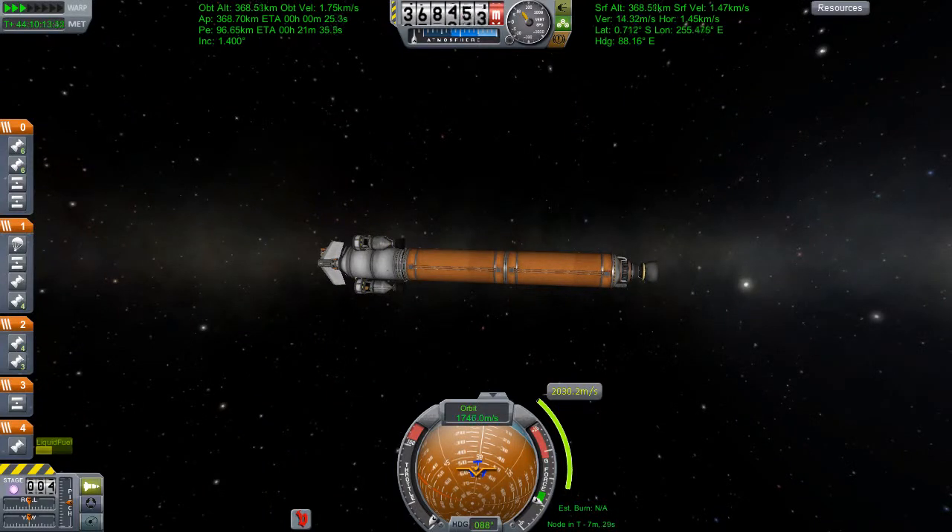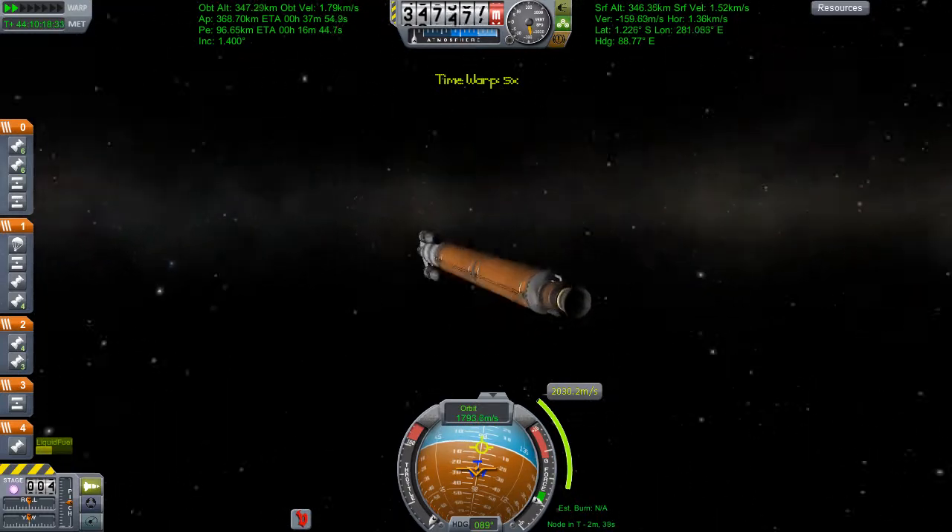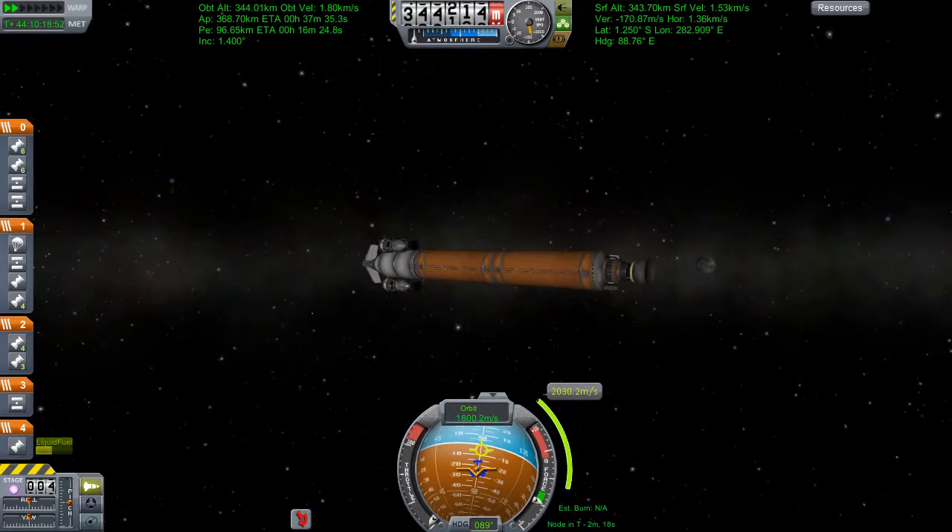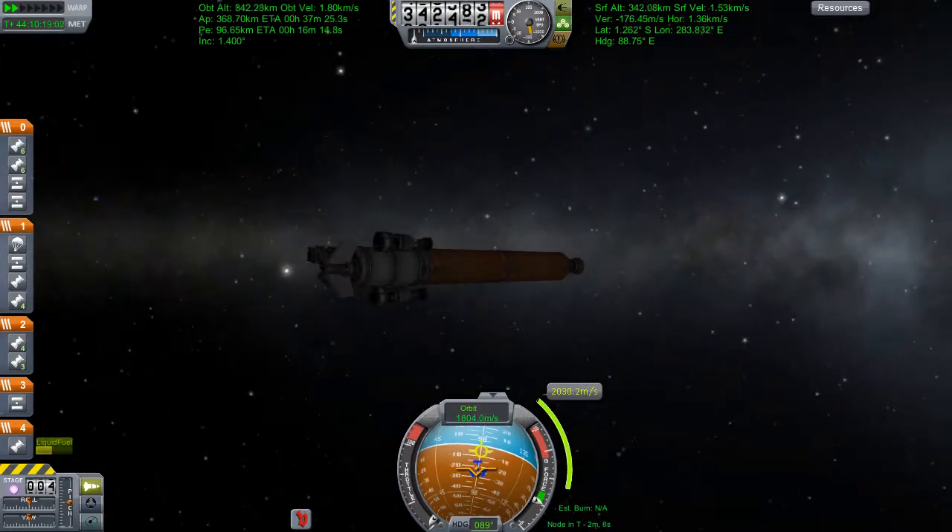Hey guys, welcome back to Kerbal Space Programme where last episode we stuck this hulking thing in space, which I'm reliably informed looks a little bit like a penis. But you know, we're making rockets. How else is it gonna happen? And as I was waiting for my boost window, this happened.